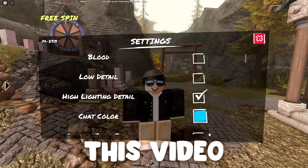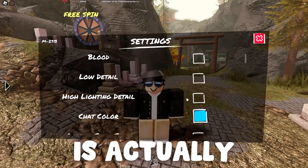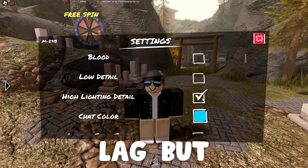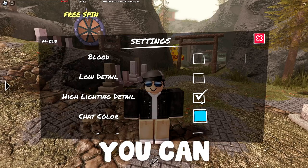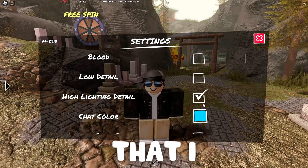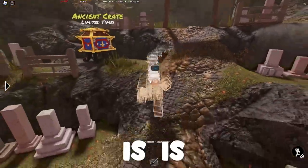Next up is the highlighting detail setting, and this one is actually up to you. It can cause lag, but it doesn't cause that much. So if you want to leave it on you can, but the effects are so minimal that I personally would just leave it off.